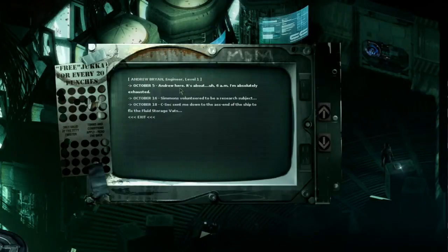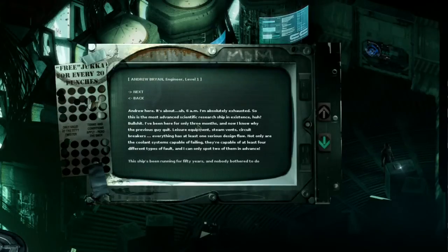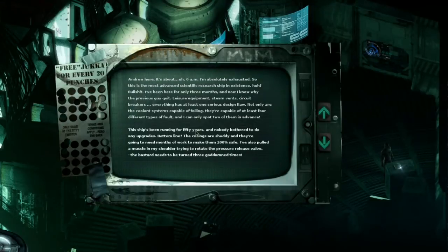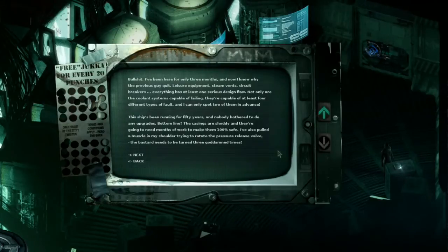So we have Andrew Bryan, Engineer, Level 1. Andrew here — it's about 6am and I'm absolutely exhausted. So this is the most advanced scientific research ship in existence? Bullshit. I've been here for only 3 months and now I know why the previous guy quit. Leisure equipment, steam vents, circuit breakers — everything has at least one serious design flaw. Not only are the coolant systems capable of failing, they're capable of at least 4 different types of failure, and I can only spot 2 of them in advance. This ship's been running for 50 years and nobody's bothered to do any upgrades.